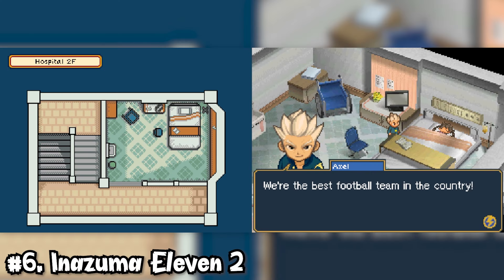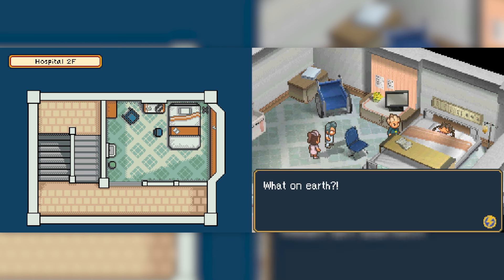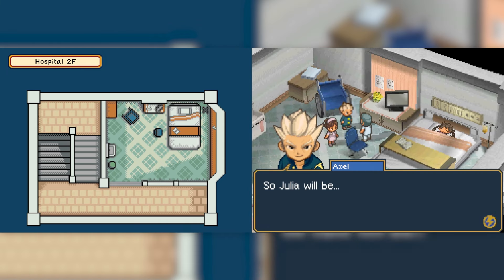This is gonna hurt, but at number 6, I've got Inezuma 11 2. I love how they introduced the plot in Chapter 1 of Inezuma 11 2 — to go from the Football Frontier Tournament to Aliens is insane. But the problem is, a lot of this does end up feeling like a retread of IE1, which is a shame, as cool as the Aliens are.